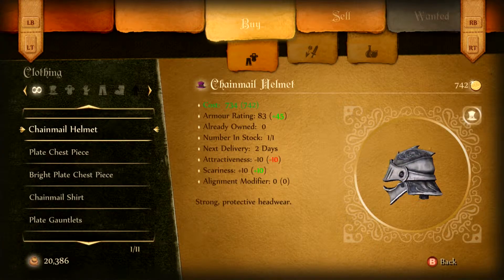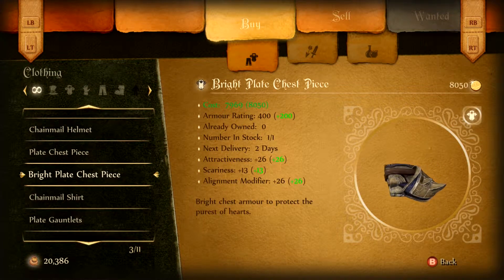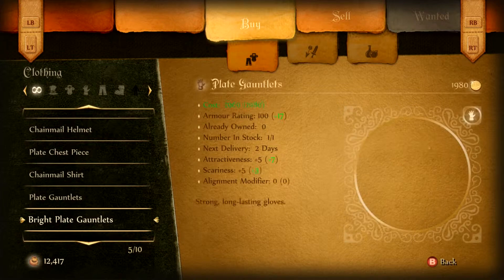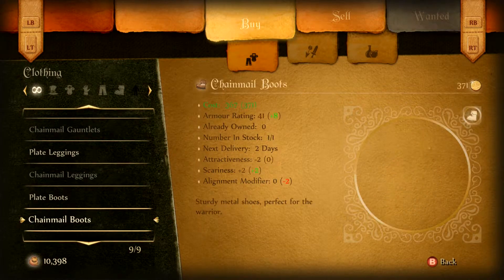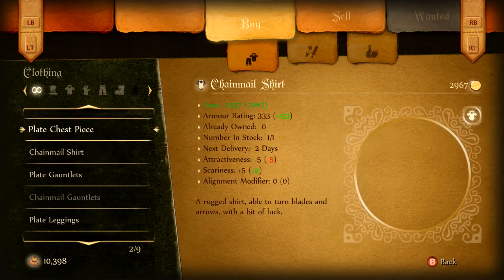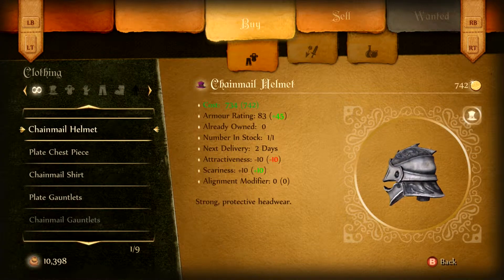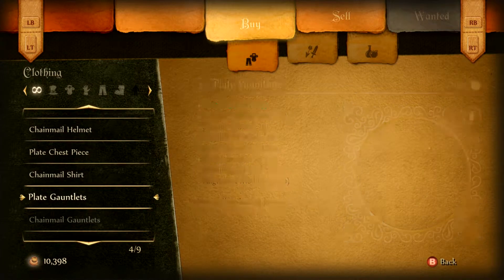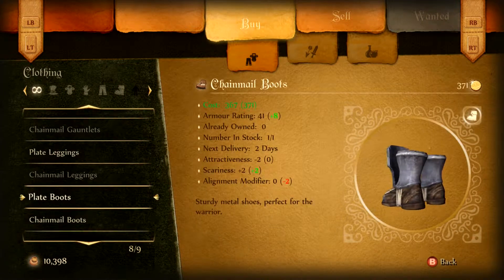Plenty of traders going through here. There we go — bright plate chest piece, we want as much of that as we can. Bright plate gauntlets, but no actual bright plate beyond that. I want a bright plate helmet, bright plate leggings, and bright plate boots.